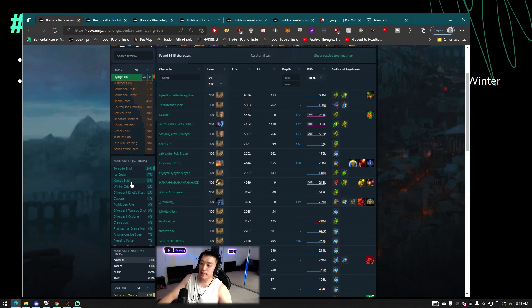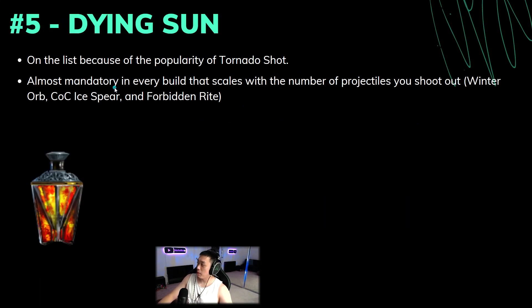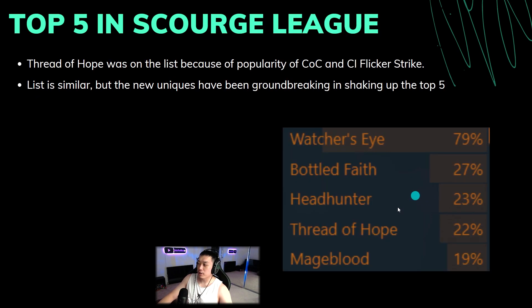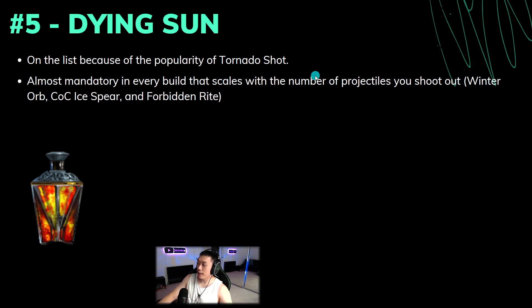The top skills using Dying Sun include Ice Spear, Kinetic Blast, Winter Orb, Cast on Crit Ice Spear, and Forbidden Rite. This item is pretty much on the list because of the popularity of Tornado Shot. Last time around you didn't see Dying Sun anywhere near here. Almost every new build with a lot of projectiles does benefit from Dying Sun, and Winter Orb got a lot more popular this time with the increase to single target damage.